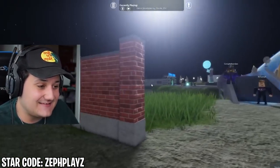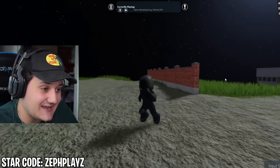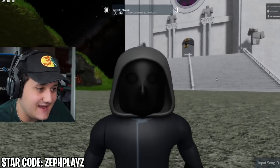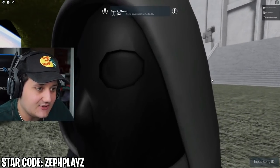Let's go ahead and reveal this character — 3, 2, 1, and boom! Check it out — we got the Front Man. It's very hard to see the mask, but in sunlight you can see it. And since everything's blacked out, it looks so good.